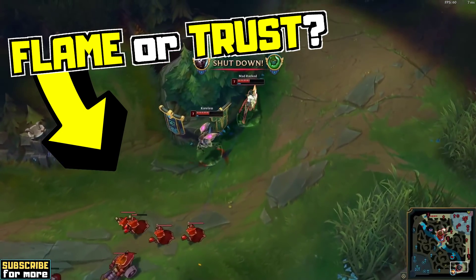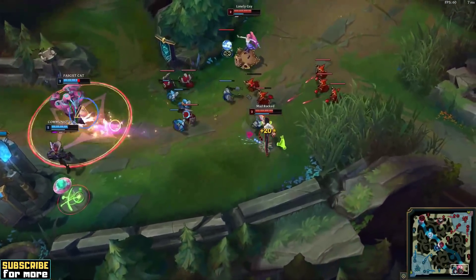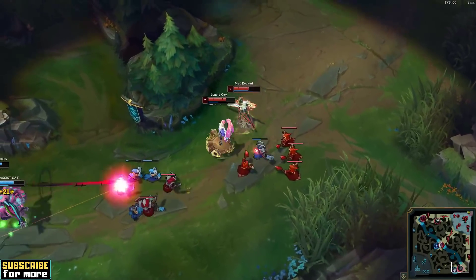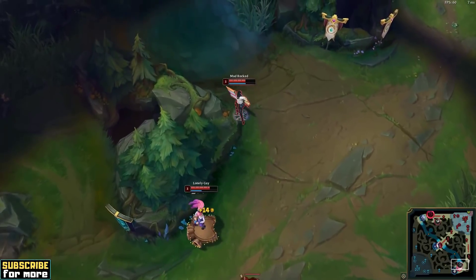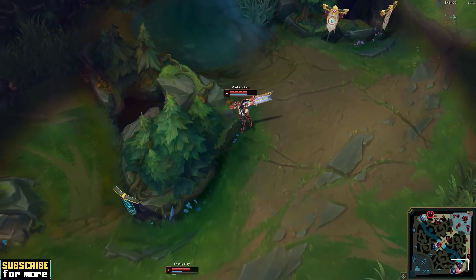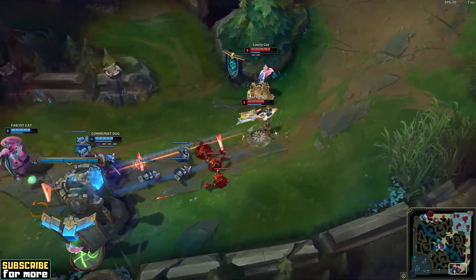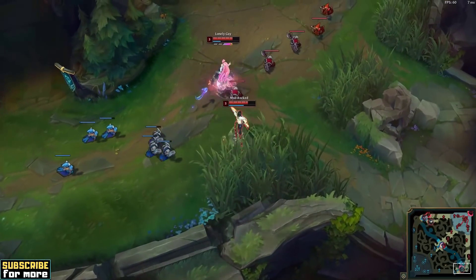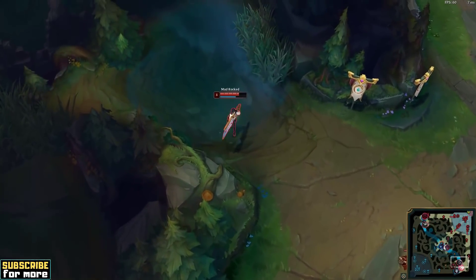After your first base, you return to lane with Bandleglass Mirror, or at least Fairy Charm. Due to the extra mana regeneration, you now play the lane phase on easy mode, as you can spam your abilities much more freely. A regular Senna only uses Q to poke her lane opponents, but with the extra mana regeneration at his disposal, Madrokt can keep his lane partner and himself at max HP. All that early game power typically grants him complete lane control.